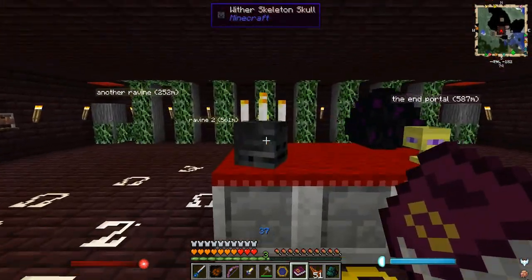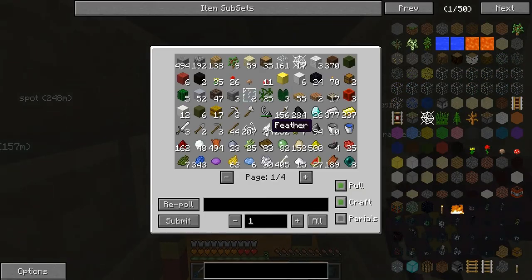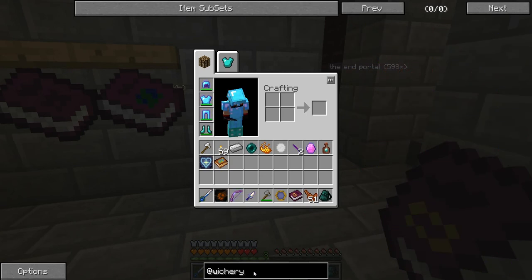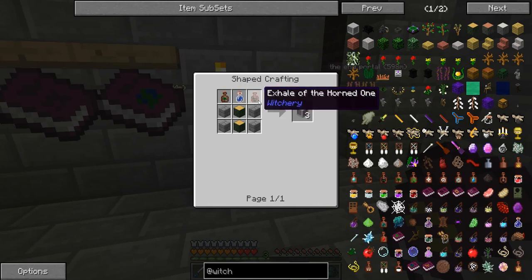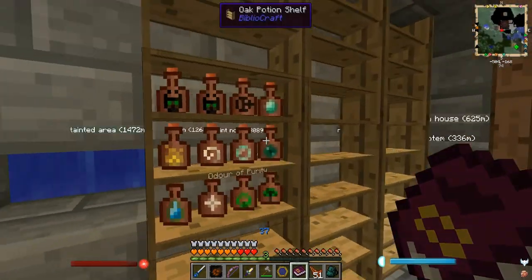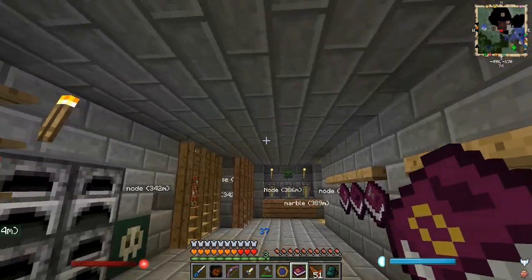I've already got a place outside. We might take that wither skeleton skull. I don't feel like hooking up a piston just to knock the egg off. I've been meaning to make another — I guess I've got to spell witchery right, that would probably help. So — altars: Breath of the Goddess and Exile of the Horned One. That shouldn't be a problem. And it takes a normal water bottle — I need two of them.